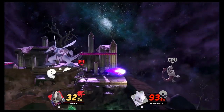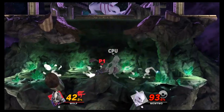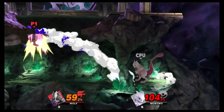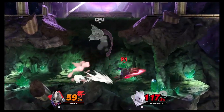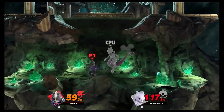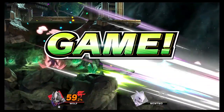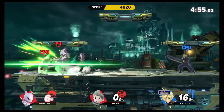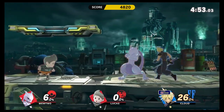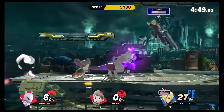Super Smash Bros. Ultimate does feel faster than previous entries, adding to the insanity during battle. The developers have also included a radar to help players who have been knocked outside the screen, which is helpful during 8-player matches. When two fighters are left or in 1v1 matches, an outstanding freeze-frame effect is shown when a fatal hit is landed, making those end-game moves that much more satisfying. You'll still have the option to customize each map, including individual items, the rate of spawn, CPUs and their difficulty, and so much more.